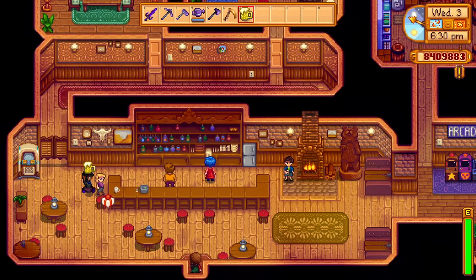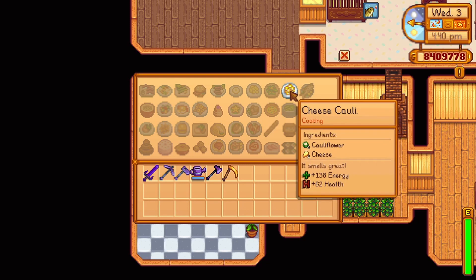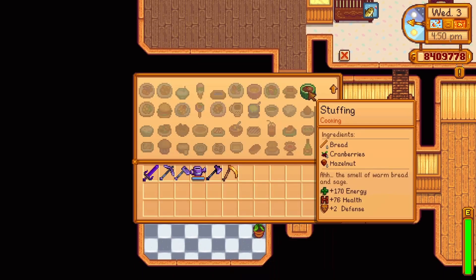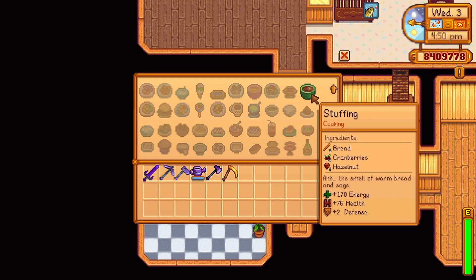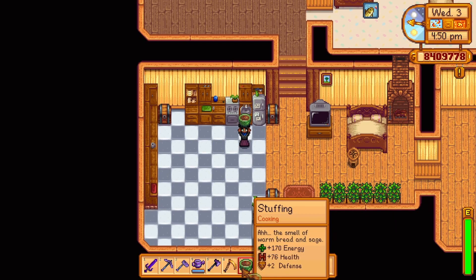Pam offers two recipes. At three hearts, she'll send the recipe for cheese cauliflower — one cauliflower and one cheese, replenishing 138 energy and 62 health. At seven hearts, she'll send the recipe for stuffing — one bread, one cranberry, and one hazelnut, replenishing 170 energy and 76 health and increasing your defense by two for 5 minutes and 35 seconds.